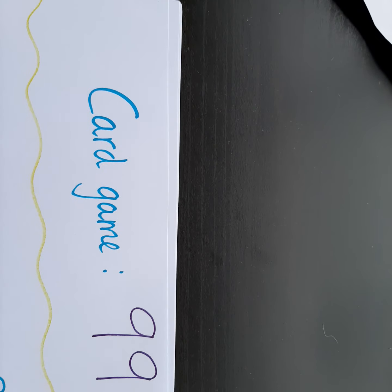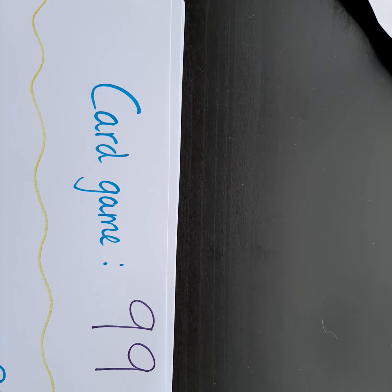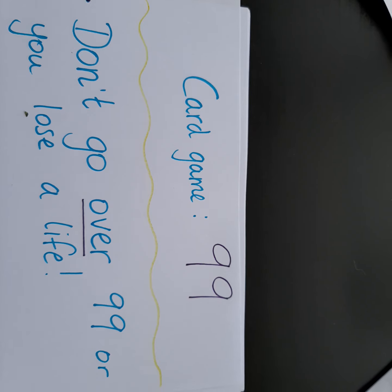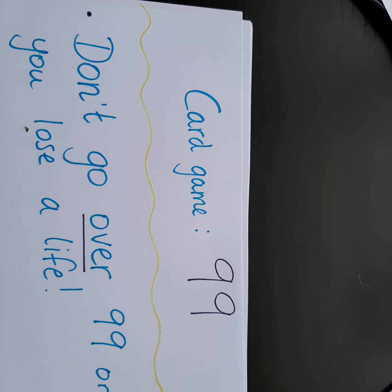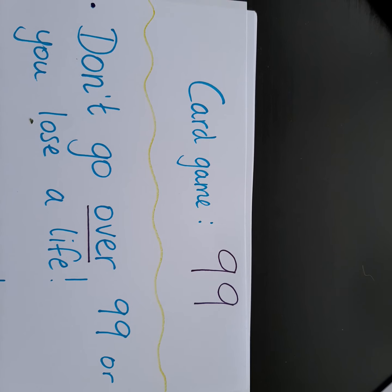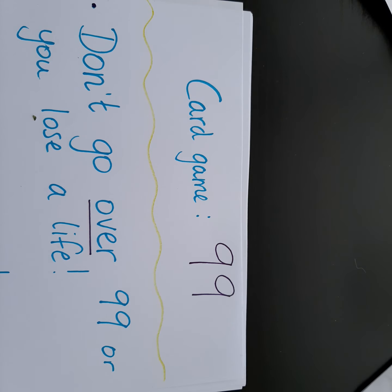It's called 99. You can have as many players as you want. Everybody gets three cards to start, and your aim is to not go over the number 99. If you do, you lose a life. Everybody starts with three lives, but you can change it — you might all want to start with five lives. Whoever is the last person with a life is the winner. There are certain trick cards in it, and I'll explain them too.